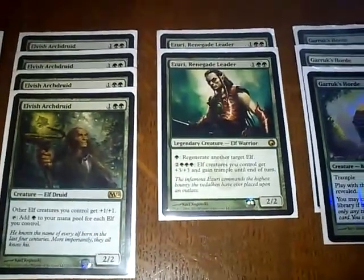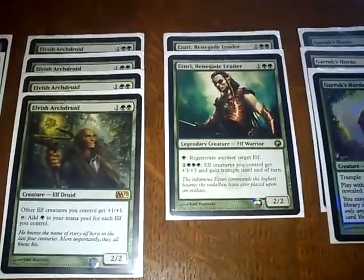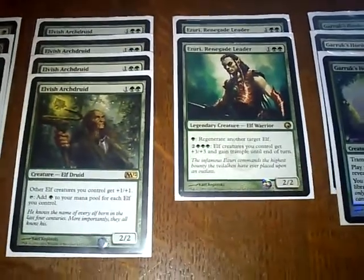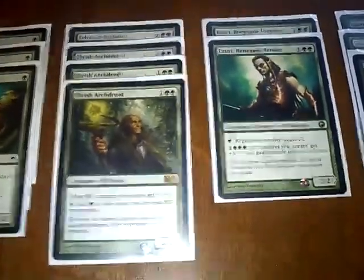Then we've got the Overrun part of the deck: Azura's Renegade Leader. There's only two because he's legendary — you don't want to pull him too often. You don't want to pull him until mid-game, when you've got your Elves on the table. You hit the Overrun and you've got the Regenerate ability, so you're going to have a lot of mana hopefully, and you go in for a smash in the face.